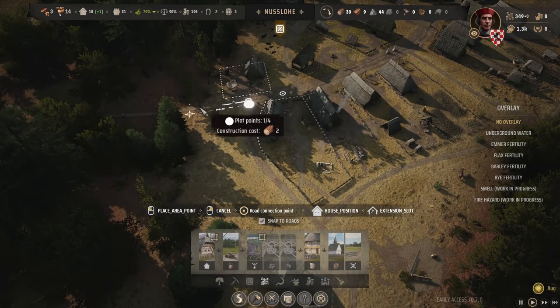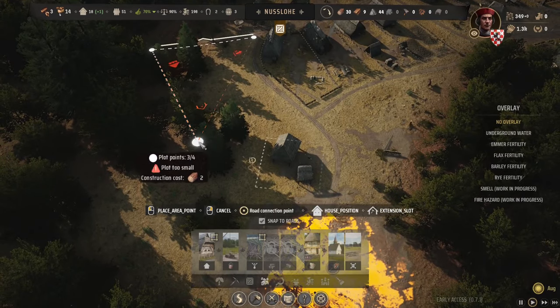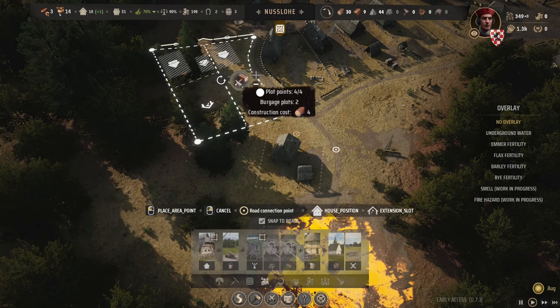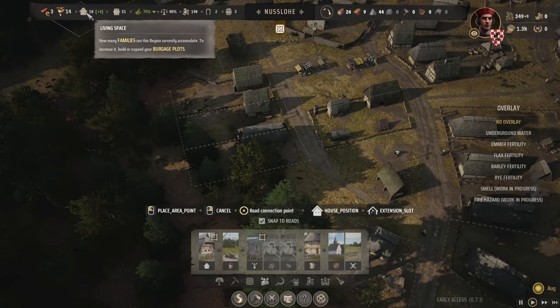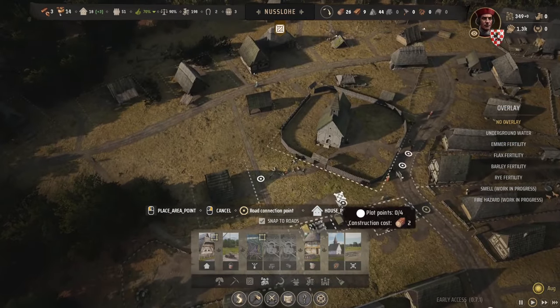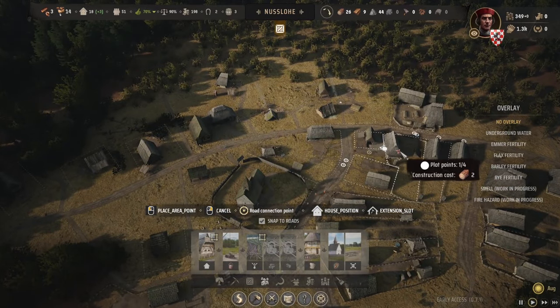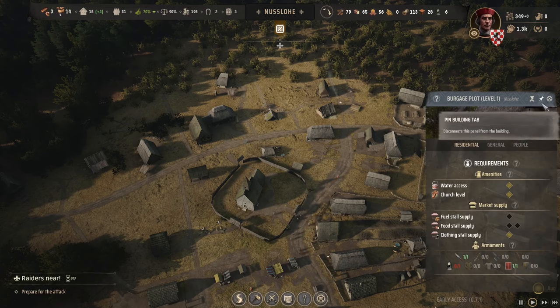I do need to put some houses down. I don't want them too far from where the market is. Let's do that — let's get a couple more in. We've got 18 houses total and 17 people, so we really want to keep on top of that. These guys down here seem to be struggling with the supply a little bit.